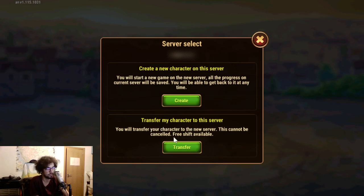So I will select the latter one: transfer my character and account to this server. One free shift is available. This means that the first move you will be able to do for free, and then you will have to pay something like $10 or 10 euros for each additional move.